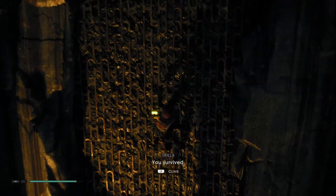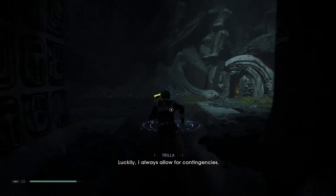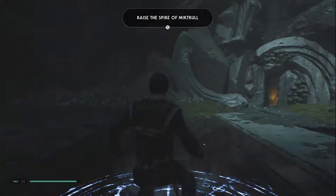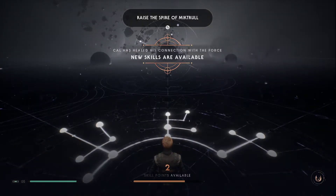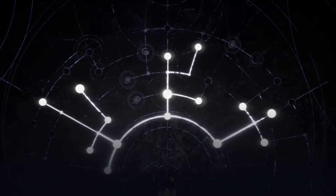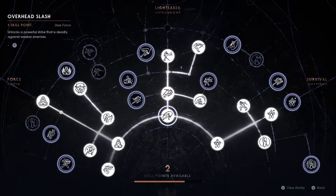Cutscene: 'You survived — not part of your plan.' 'Luckily I always allow for contingencies.' Okay, okay, okay — now we can see where to spend these points. New skills are available — there you go. I did well to hold on to these points. Way more skills, damn it.